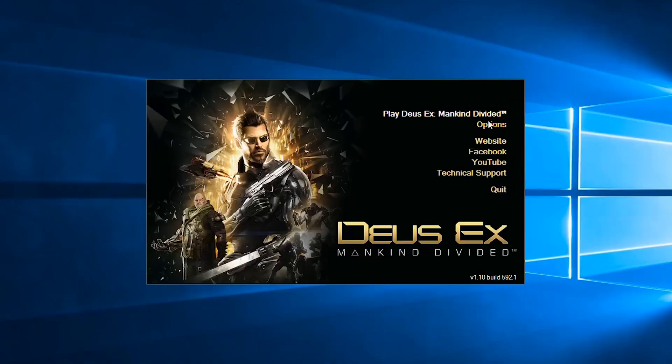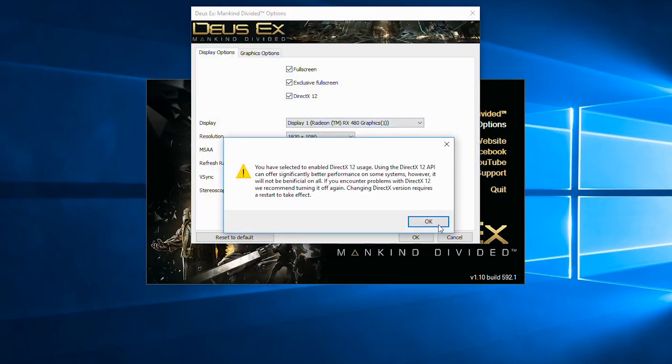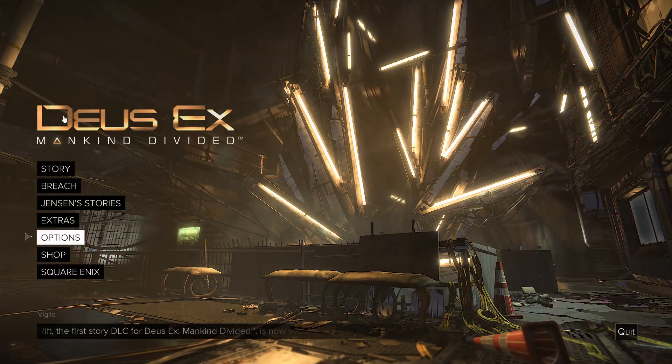Just over a month ago, the developers released the DX12 patch to the game, enabling the new API for improved performance on many GPUs. At the time, you had to enable a beta flag on the game in Steam, but with an update this week, that's no longer the case.